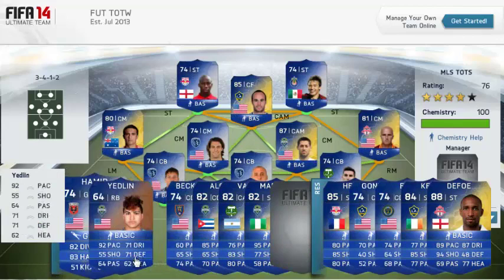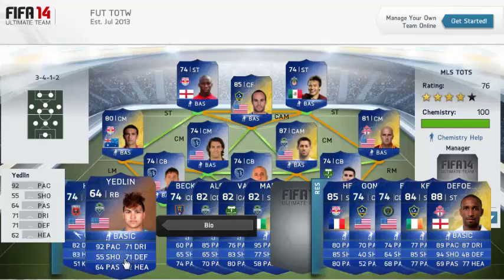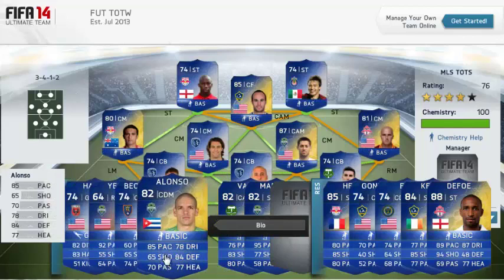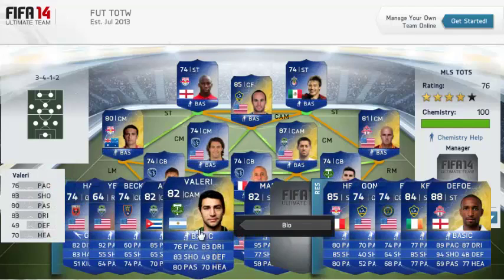We have a bronze right-back called Yedlin with 92 pace — he's going to be worth an absolute ton just because of his pace. We have Beckman, a very decent silver centre defensive mid card with 77 defending and 74 passing. We have Alonso from Sounders — a centre defensive mid card with 85 pace and 84 defending. That's going to be a really difficult card to get past in your opponent's defence.